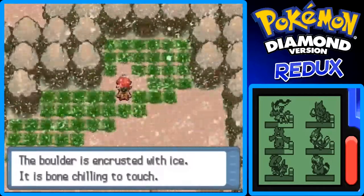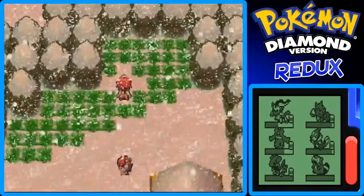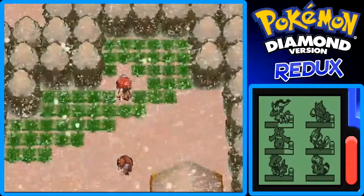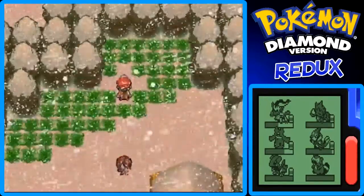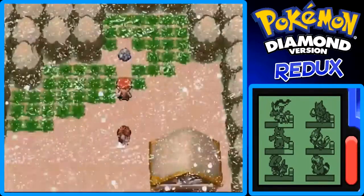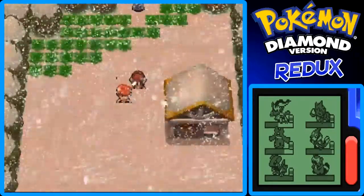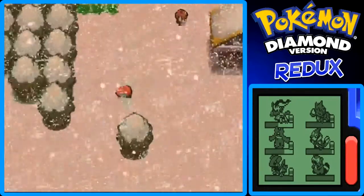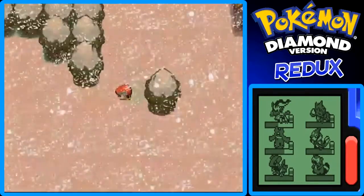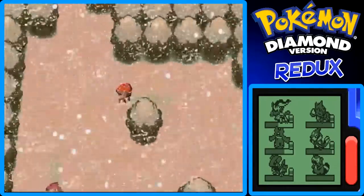It is bone-chilling to touch. This is where you can evolve your Eevee into Glaceon, which is one of Eevee's evolutions — it's an Ice-type Pokemon. I've never really raised a Glaceon, so I don't really know if they're good or bad, but I think they're sort of decent. Just level up your Eevee once here and then you can evolve it into Glaceon. If Glaceon is the Pokemon you want, go right ahead.